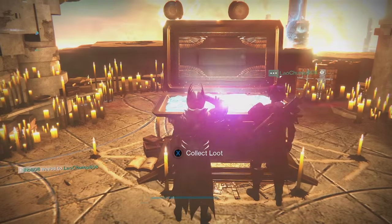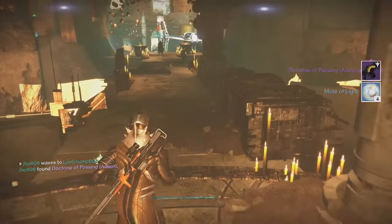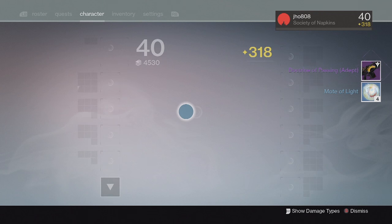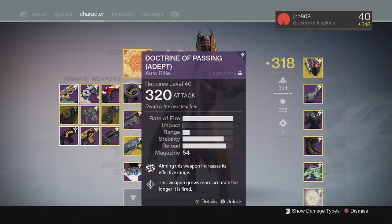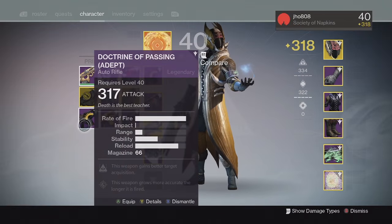Starting off with my first character on my Warlock from the Lighthouse chest, we ended up getting a Doctrine of Passing Adept and four Motes of Light. My Doctrine of Passing came in at 317 attack value with the Hidden Hand perk on it.